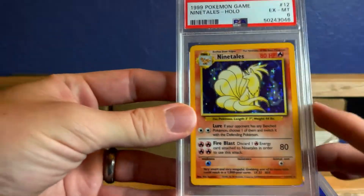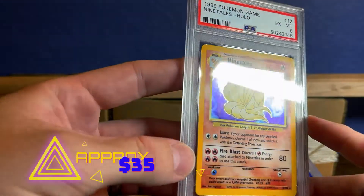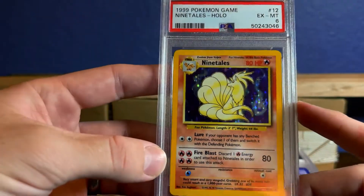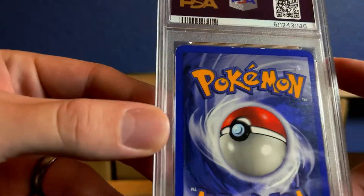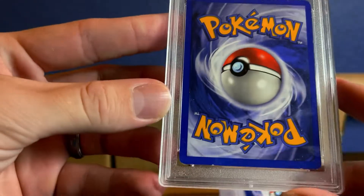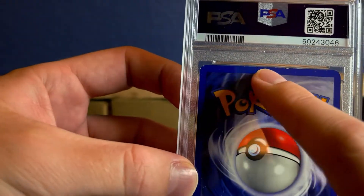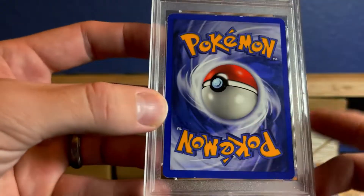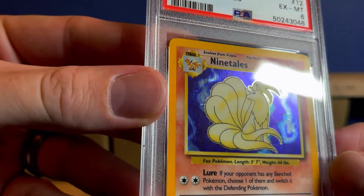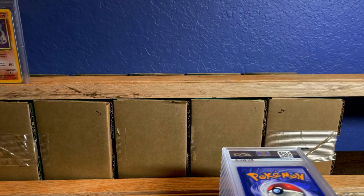First off, we have a PSA 6 base set Ninetales. So this one got a 6 because of the white spots — a lot of white spots, some deep ones, and some long ones right there. Probably a lot of scratches. So that'll do it right there. PSA 6.